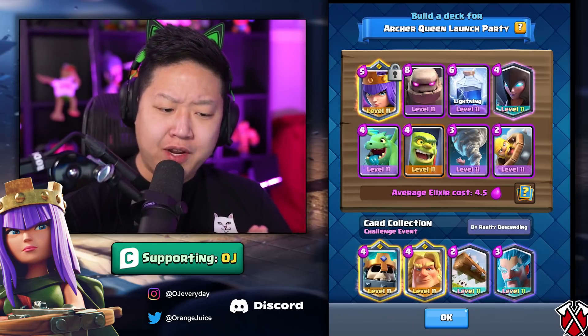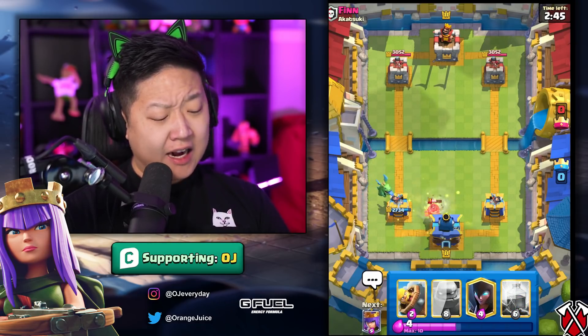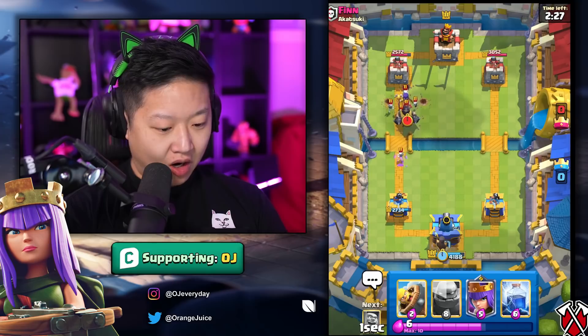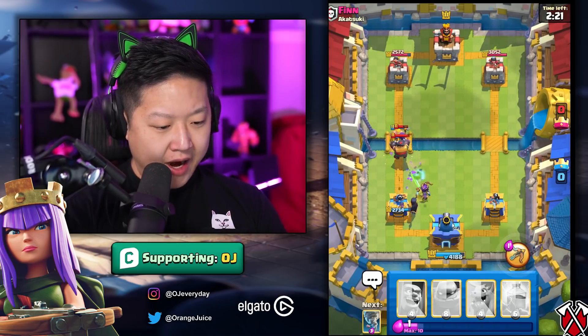Archer Queen challenge and we've got two decks. The first one: lightning kills her. This one's pretty straightforward. I may as well activate my king tower — I had to rotate to my tornadoes, but we're set now. I could lightning that but I'm gonna save it for the Archer Queen. Oh, there's no Archer Queen — all right, well then I'll activate my Archer Queen.